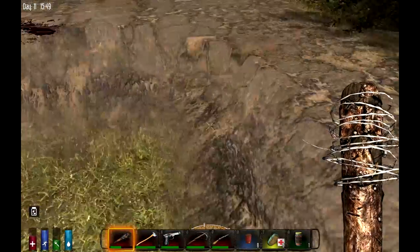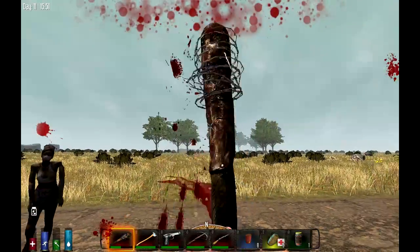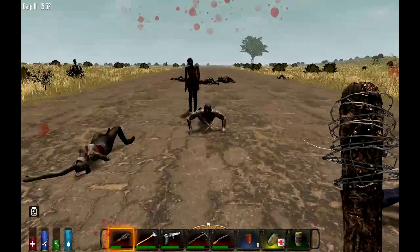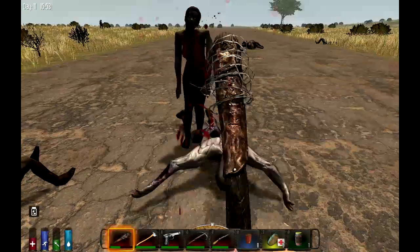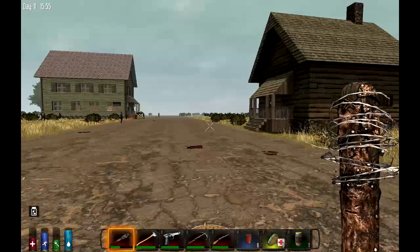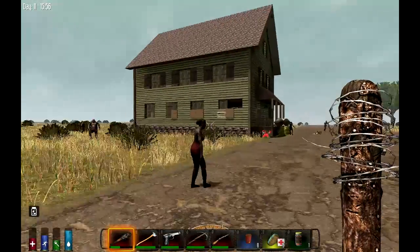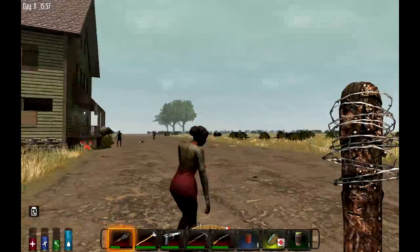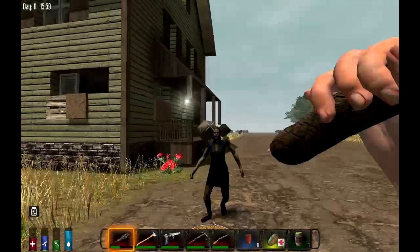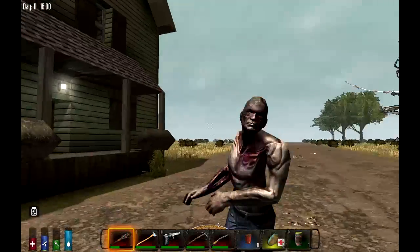That grass has already started growing here — ain't that neat? That's just a little cabin, there's not much in those. Now this is a pretty good sized house here — three stories it looks like.